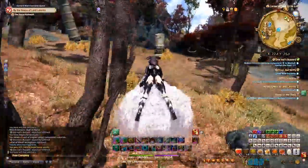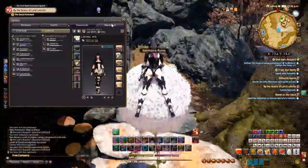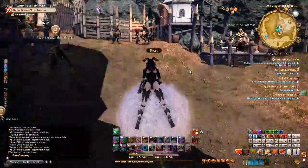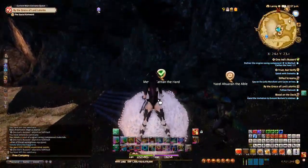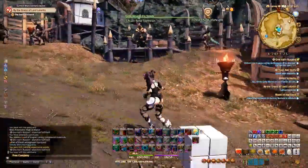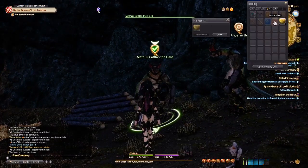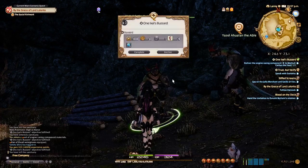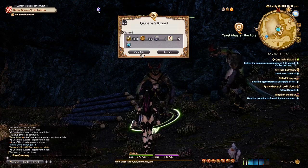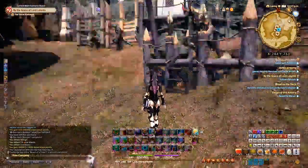Do as many quests as you can — pick up all 12 if you have 12 quests unlocked. Every time you rank up with the Ixal, you'll unlock 3 more quests from additional NPCs. Once you hit level 50, you can't be doing Beast Tribe quests here — you're wasting your time. You get only about 10,000 XP past level 50, whereas normally it would be hundreds of thousands or even millions since 5.1.